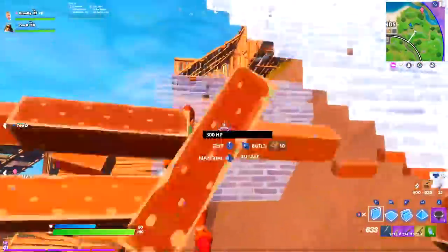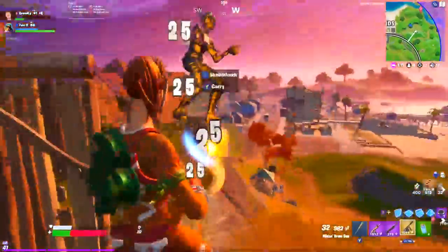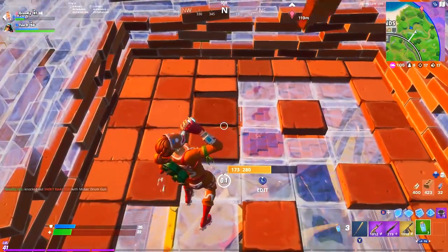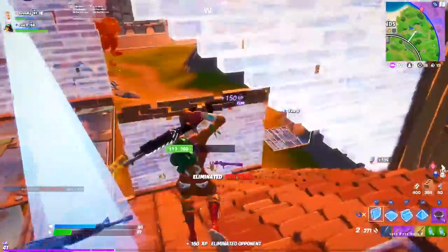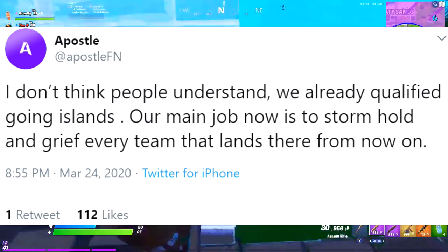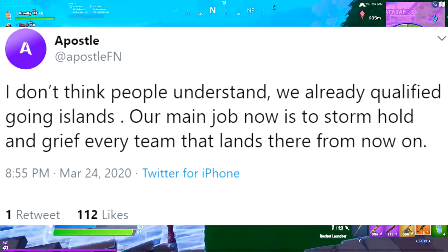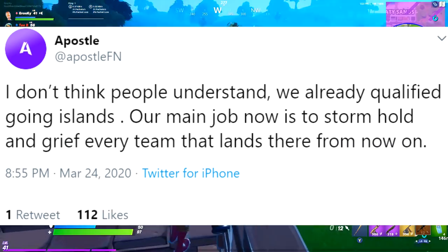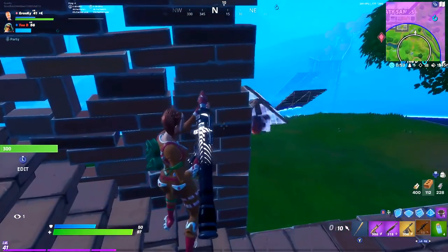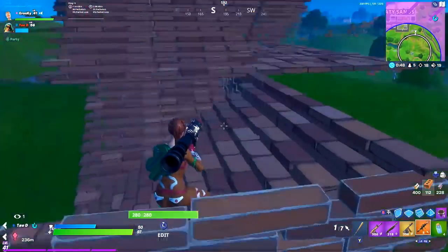Those early game fights are just so RNG based that if your main goal is to win or get a lot of placement points, you're simply putting yourself at a major disadvantage by landing in a contested spot and taking spawn fights. And if you really want to understand how important an uncontested landing spot is, look no further than this tweet from Apostle where he says: 'I don't think people understand, we already qualified going islands. Our main job now is to storm hold and grief every team that lands there.' This is a top 5 console duo on the planet willing to sacrifice hours of extra time just to ensure nobody else that lands at their area qualifies for grand finals.